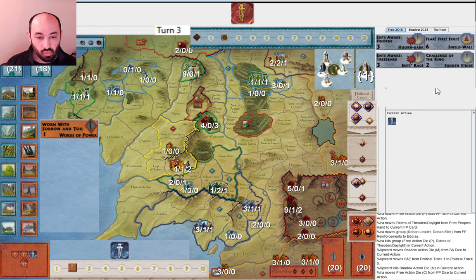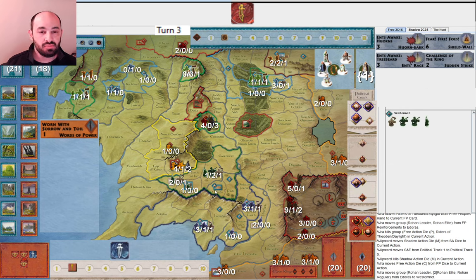I use my character die to move from Edoras to Westonnet. My thinking is I don't want to rush the Fellowship really — I'm pretty happy with my Ent cards and I don't want to risk getting revealed in Moria. Without Lorian to heal at, it's just not necessary to super rush. What I really want is to play a military game with strong defense in Rohan. This is getting me set up for hopefully a strong defense.